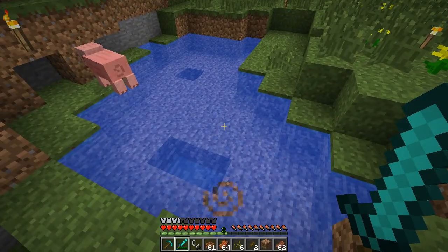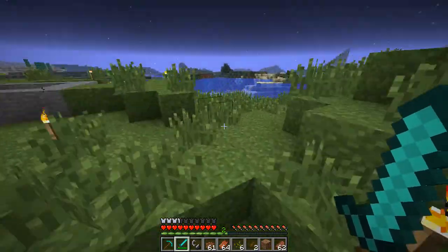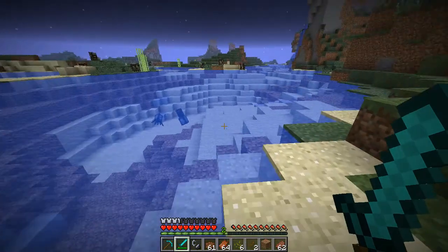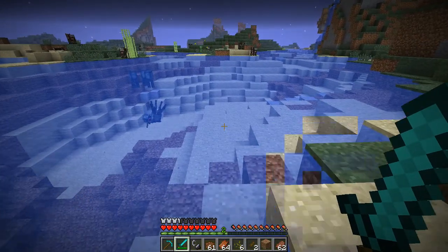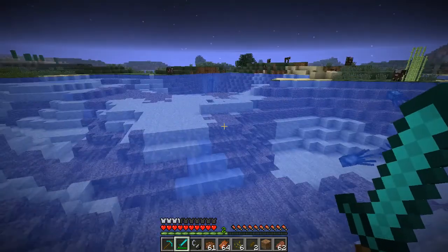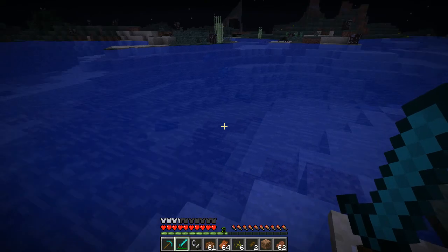In vanilla Minecraft, squid can spawn more or less wherever there's water, though normally they tend to spawn in the biggest body of water available. This is also true in Better Than Wolves, and even more so because squid cannot spawn at all in very shallow pools of water — they need a significant body of water in order to spawn properly.